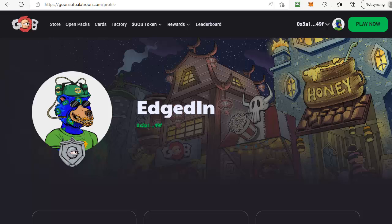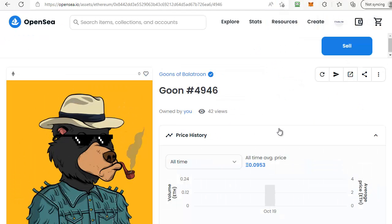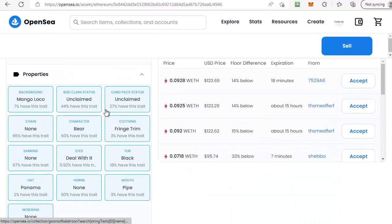You can do this both on OpenSea and on gems.xyz. On OpenSea you simply go to the goon that you're interested in, bring that goon up and scroll down to where it says body claimed status and it should say unclaimed. That means this goon has an unclaimed body available to be minted for free.